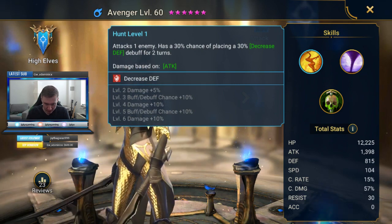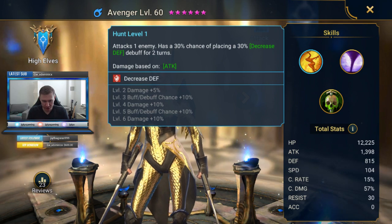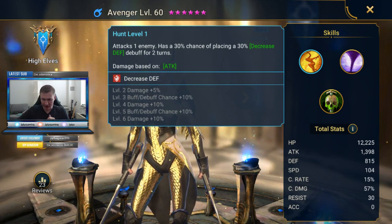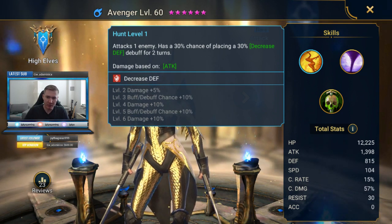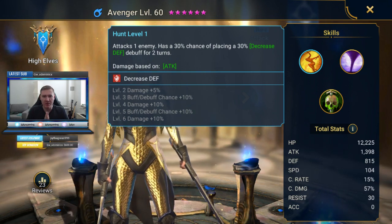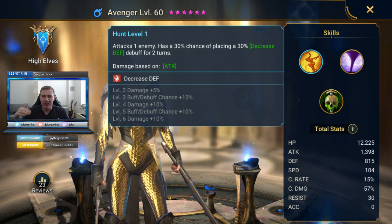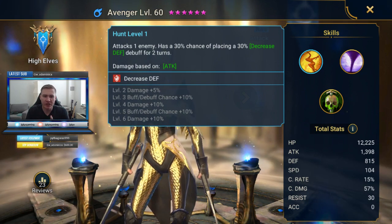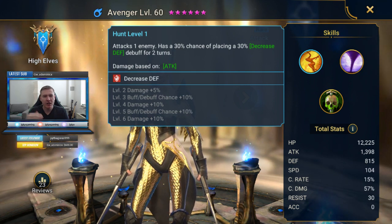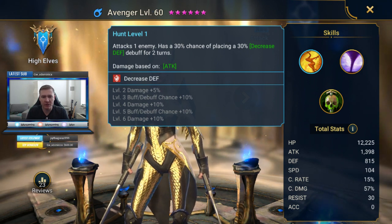Let's talk about her kit. Her first skill attacks one enemy and has a 30% chance of placing a 30% decrease defense debuff for two turns. Anytime a champion has a first skill defense break, they automatically boost in usability and utility. First skill defense breaks are amazing because it's a lot more likely you're going to keep a defense break on whoever you're fighting, so she's automatically going to do well in dungeons where dungeon boss fights tend to drag on.